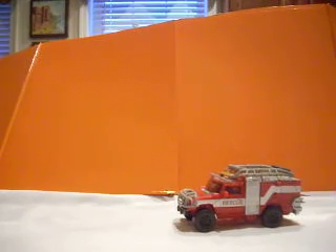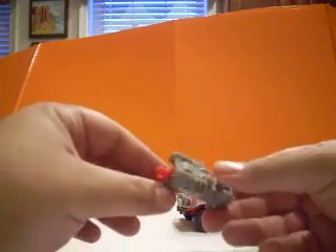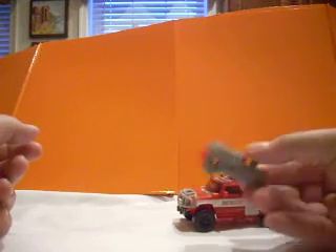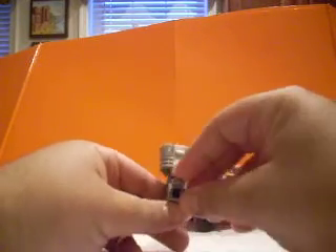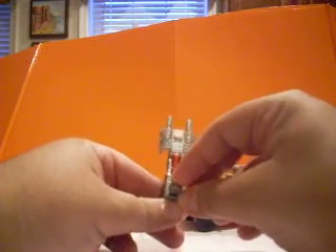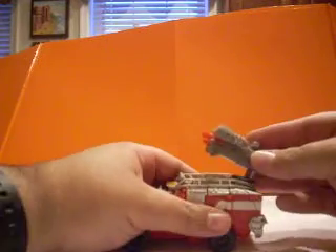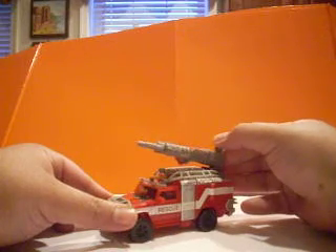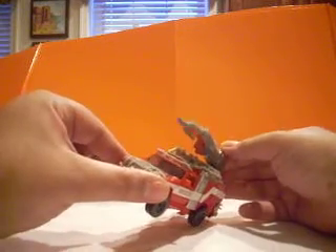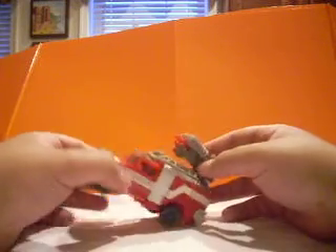As with all Dark of the Moon figures, it came with a Mech Tech weapon — in this case one I believe was held by either Mudflap or Skids. You push it forward and these two blasters slide out. It's a pretty cool weapon, but I do kind of wish it had a locking mode. You can store it on top in the wheel and it doesn't look too out of place — they gave it red parts there so it kind of matches.